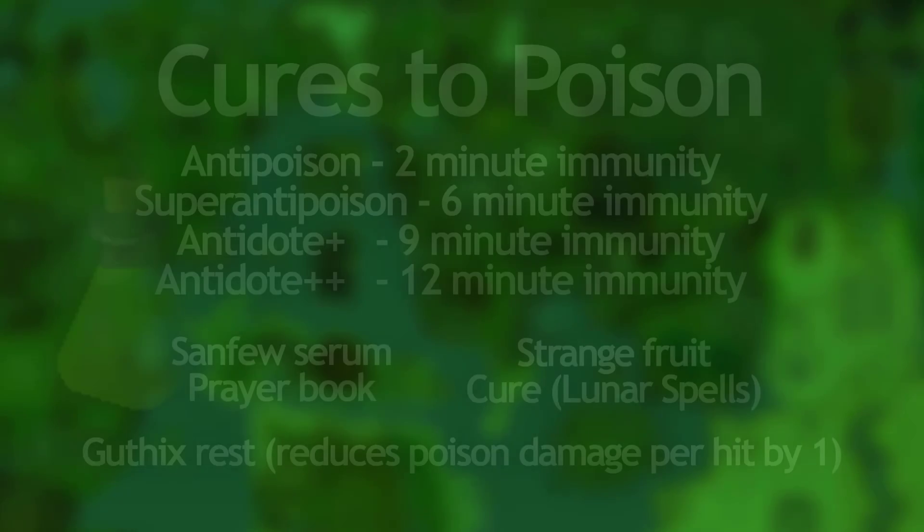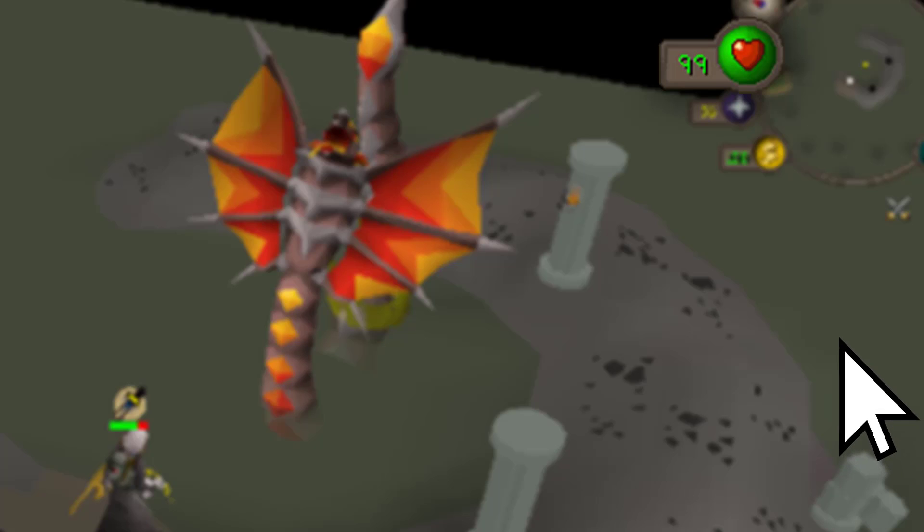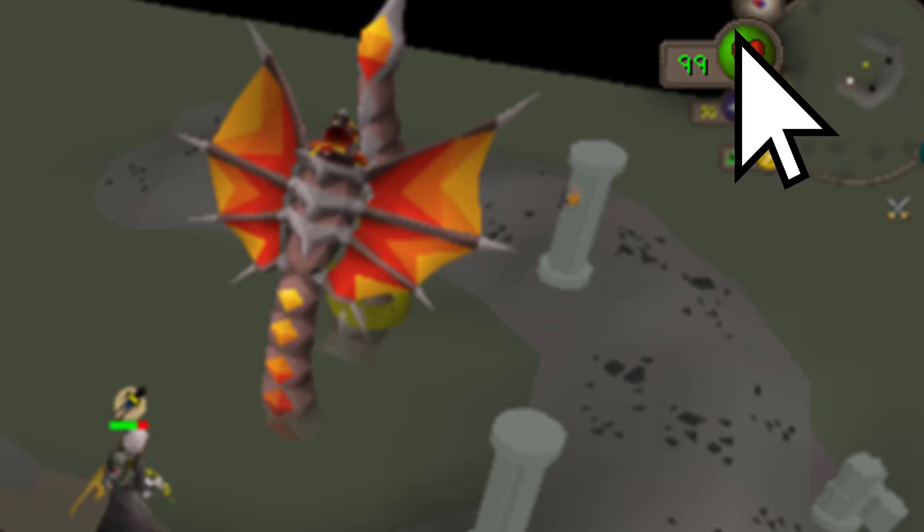There are a couple of ways to cure poison — I'm showing them on the screen right now, pause the video if you want to read them all. There are a couple of interesting ones in there. If you have any of these in your inventory you can just click your hit points icon on any client in the top right and it will drink a dose of anti-poison.